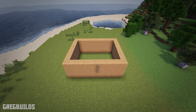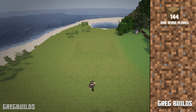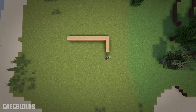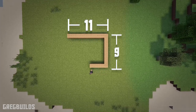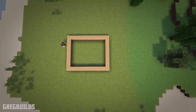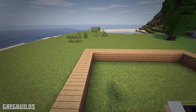Step 1. First let's make the base walls to the house. We will need 144 oak planks for this step. Make the back row 11 blocks wide and make the side a total of 9 blocks wide. Then connect back around. Then we can raise the walls to a total height of 4 blocks tall.